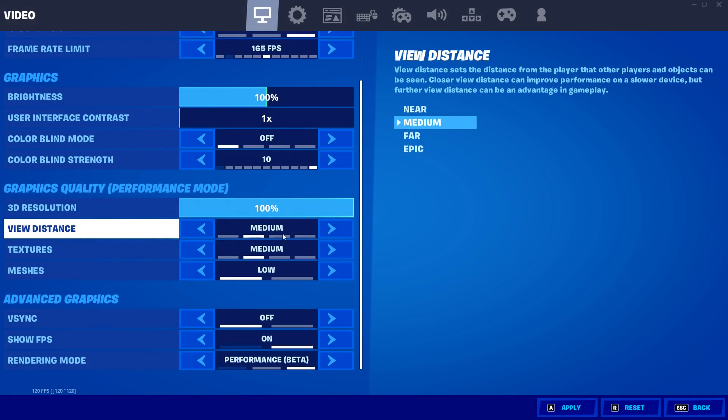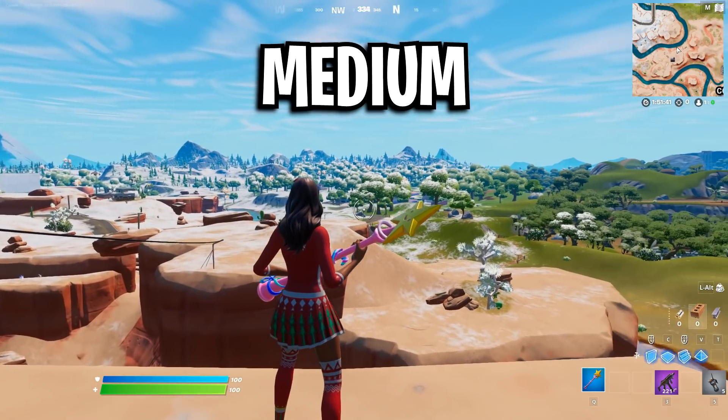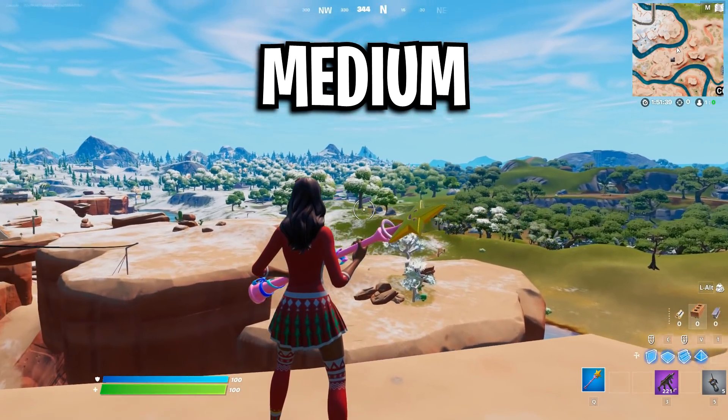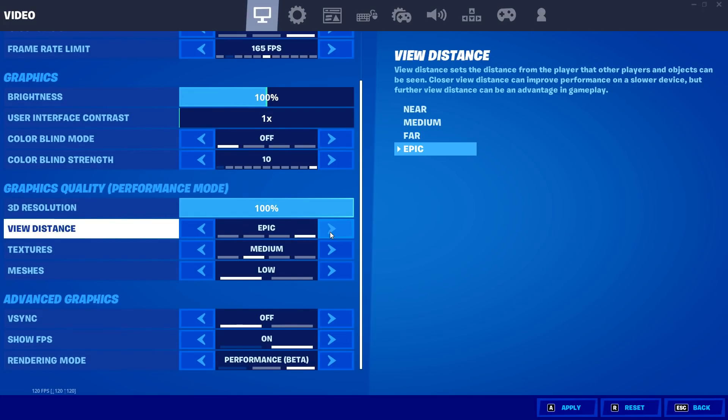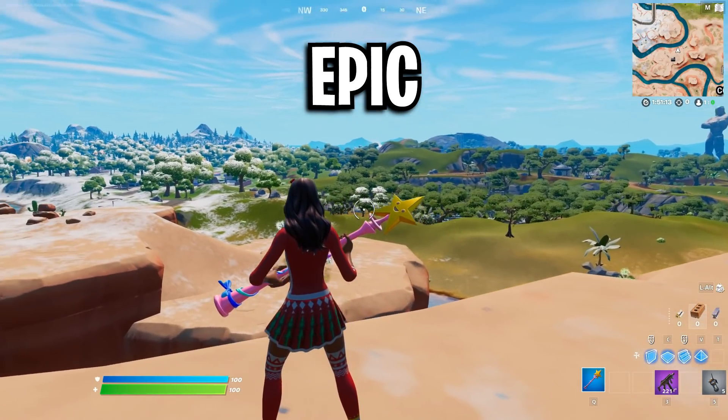For view distance, I personally use medium as it's a good balance between being able to see far and gaining some FPS. You can use any of these options, but just know that the further you set the view distance, the less FPS you will get in-game, though you will be able to see much further.